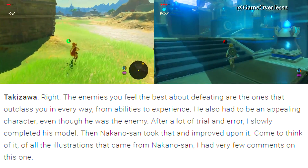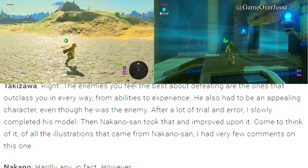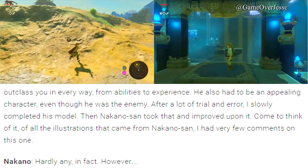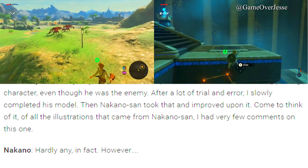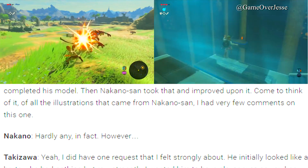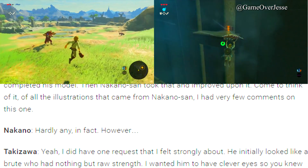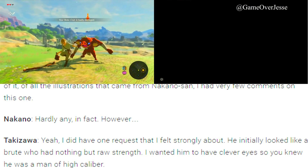Takazawa answered: I started thinking to myself, what kind of guy is worth defeating? The enemies you feel the best about defeating are the ones that outclass you in every way, from abilities to experience. He also had to be an appealing character, even though he was an enemy. After a lot of trial and error, I slowly completed his model. Then Nakana-san took that and improved upon it.